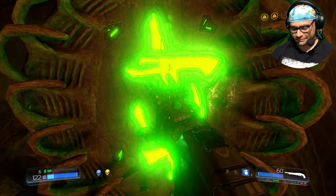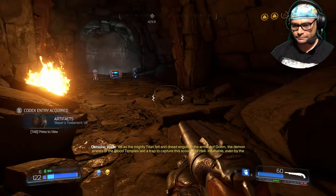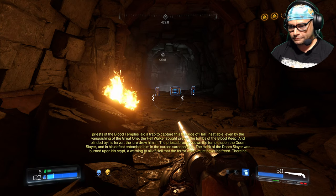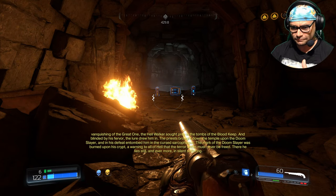More Slayer lore right here. Yet as the mighty titan fell and dread engulfed the armies of doom, the demon priests of the blood temples laid a trap to capture this scourge of hell.